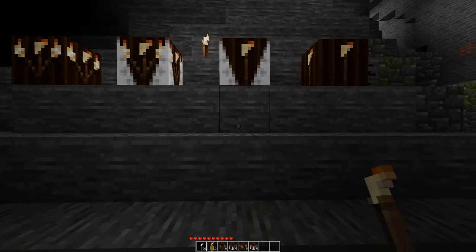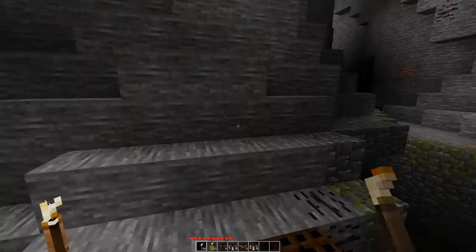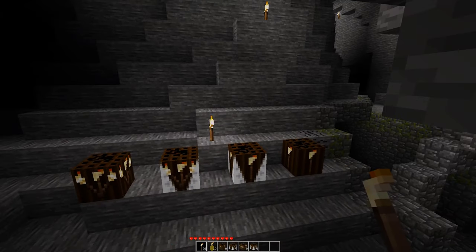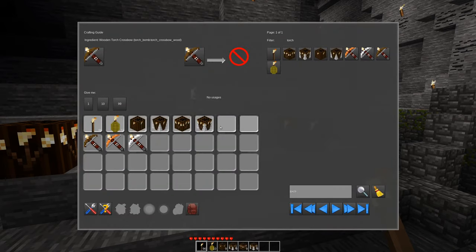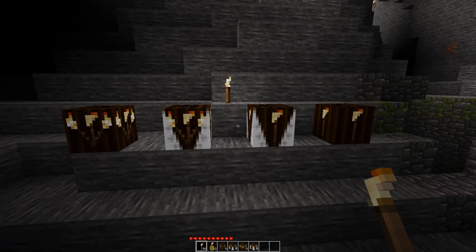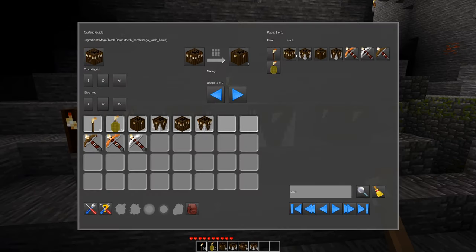I don't know how I didn't know about this earlier. So for starters, we have these items right here. These are our Torch Bombs. So we have a Torch Bomb, a Torch Bomb Rocket, a Mega Torch Bomb, and a Mega Torch Bomb Rocket — we have them all here. And they are crafted. Let's start with the first level.